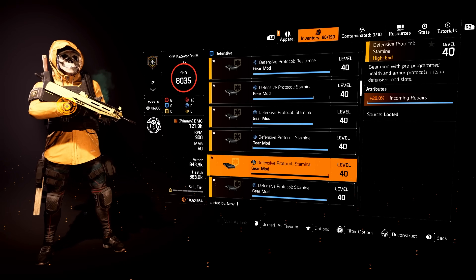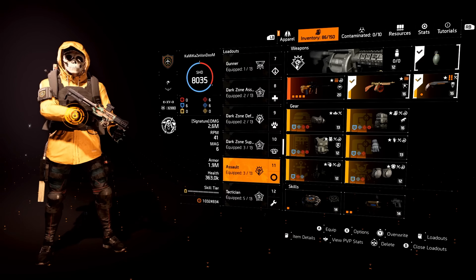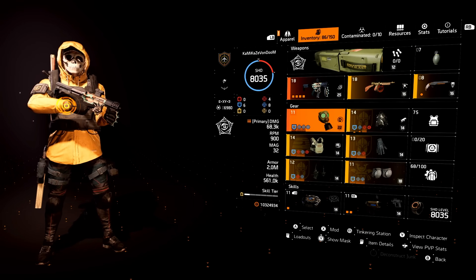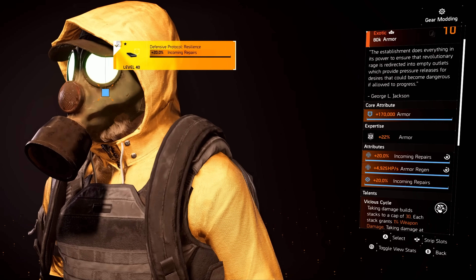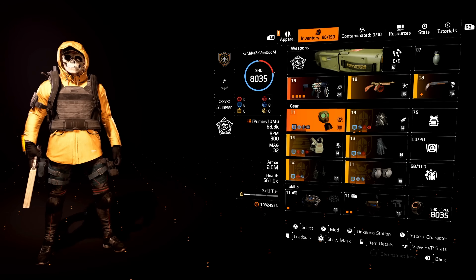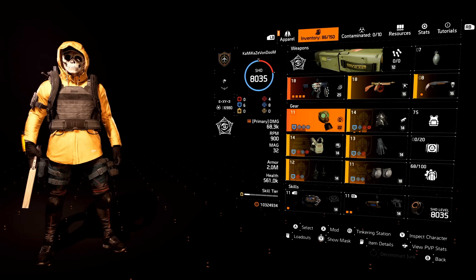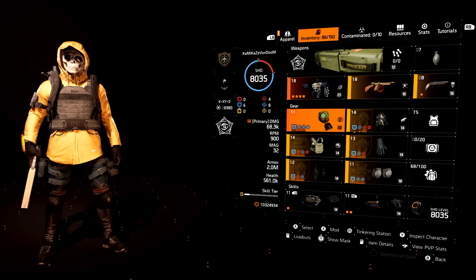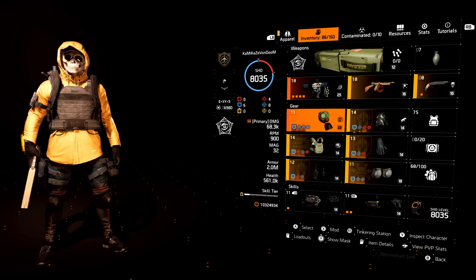Incoming repairs — this one is pretty vital. Someone told me about this about a year or two ago when the Catharsis first came out. Here's my Catharsis build — two reds and a blue mod. Why a blue? I actually run incoming repairs on the Catharsis. Someone swore up and down to just put one incoming repairs mod on — you don't have to go full tilt, just one — and you will see a difference. And sure enough I did. So if I'm running a Catharsis, I'll have one incoming repairs mod on there just to increase that cloud heal.